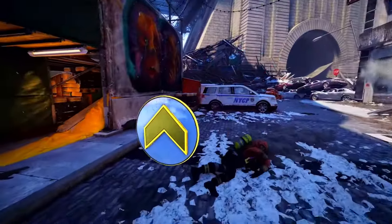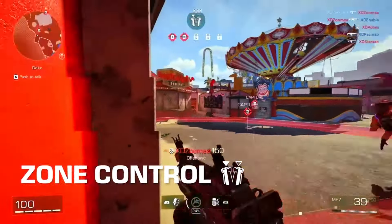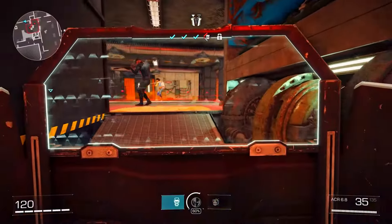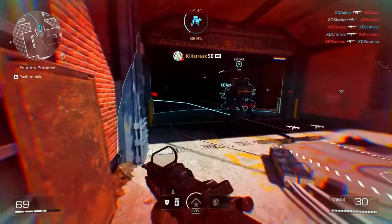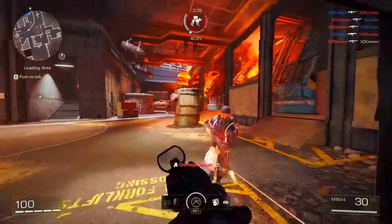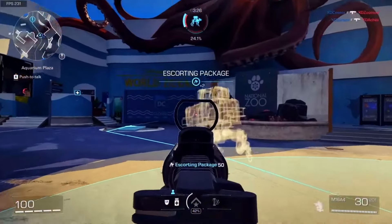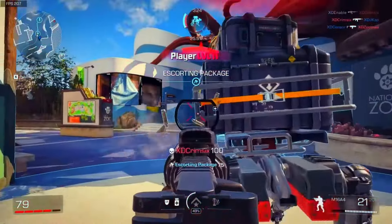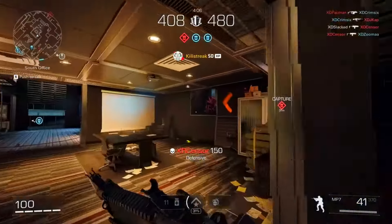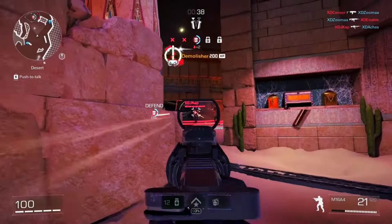But they also show up on the enemy's HUD, so good luck staying alive. For linear modes like Escort and Zone Control, teams take on dedicated attacker or defender roles with opposing objectives. The attacking team's objective will progress them through the map while the defense tries to stop them in their tracks. In Escort, attackers try to move the package through a series of checkpoints to its final destination, and defenders do what they can to stop or even reverse the package's progress. Ranked play is coming in Season 1 with tweaked rule sets to support competitive play.